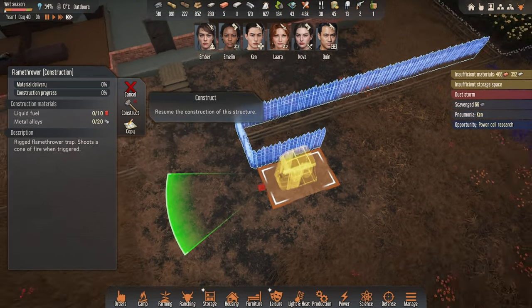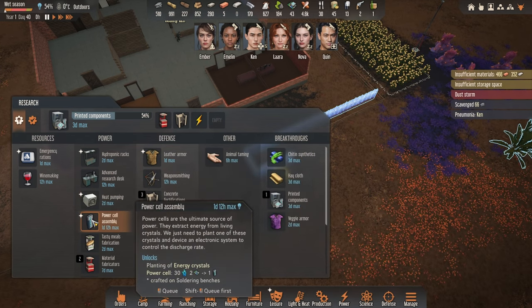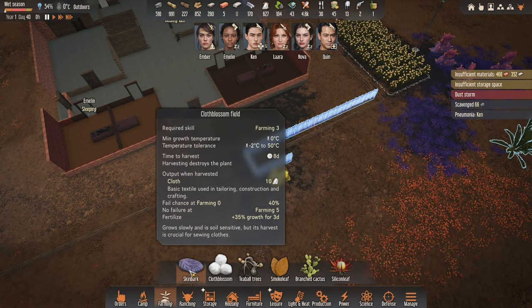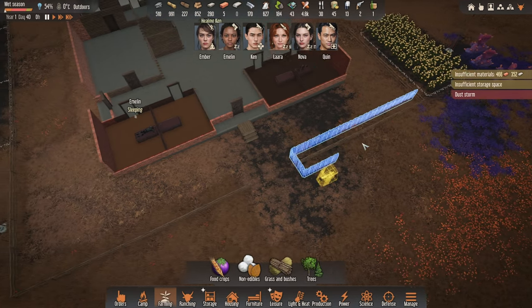Wait — opportunity for power cell research! 'I've dabbled in some advanced DIY and have a vague memory of how power cells are made.' Without a sample — well, that's great! Let's queue this up as well. Power cells, here we go. Are we able to plant the crystals? Not yet, it seems. That's fine.